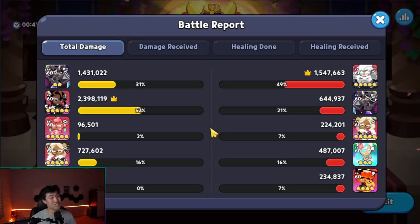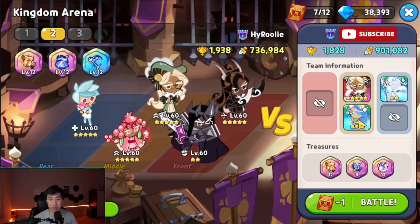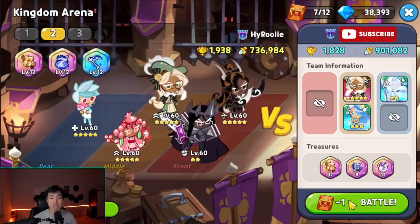Beating a T-Night team with this comp is impressive. If you're running the one-shot Kumiho Gingerbrave comp and face a T-Night team, consider switching to this composition instead. The next T-Night matchup is slightly different — they have the Feather treasure instead of the Remedy, meaning one cookie can revive and threaten the backline, but using five searing raspberry we'll try it anyway.